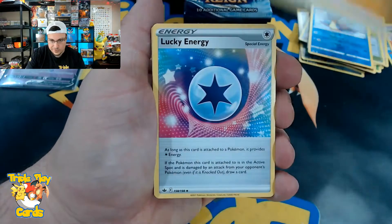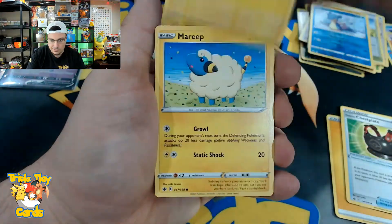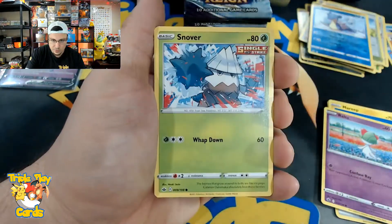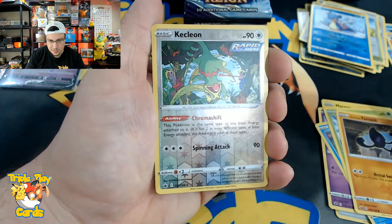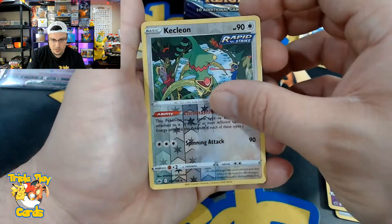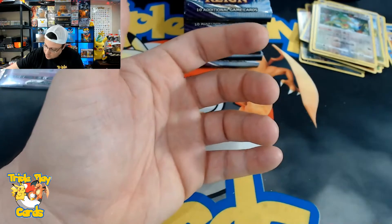Lightning energy, Lucky Energy, Chestplate, Falinks, Mareanie, Rolycoly, Castform, Snover, Yamask reverse, Kecleon — very cool looking art — and a Spiritomb non-holo rare.